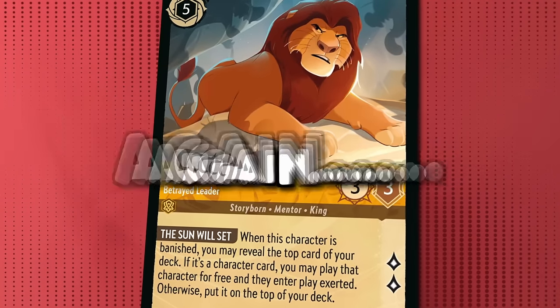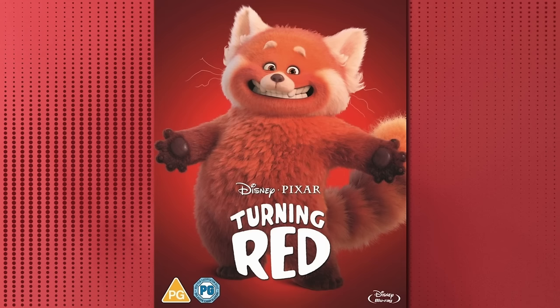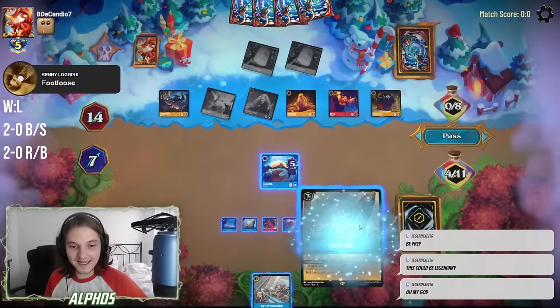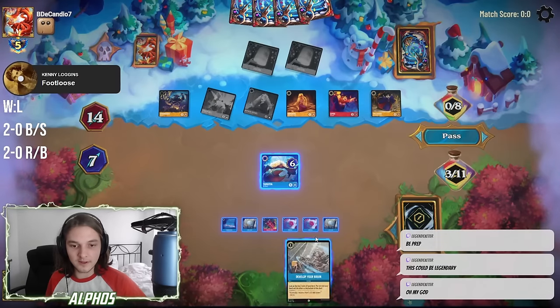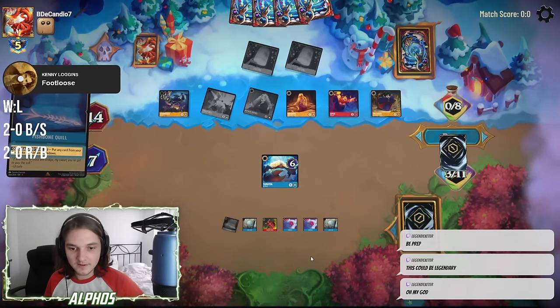We've been playing Mufasa wrong. Again. But this time, it's turning red. Previous tournament winner Brandon DeCandio beat me in round 3 of Swiss with a spicy new midrange Red Fassa build, which inspired me to have a go at cracking the meta.